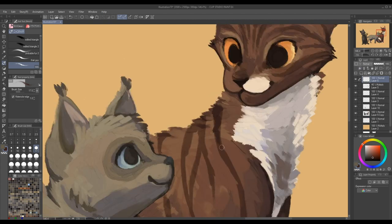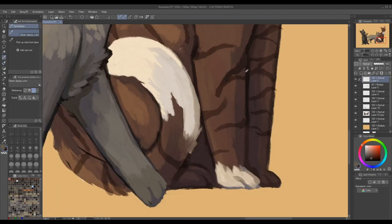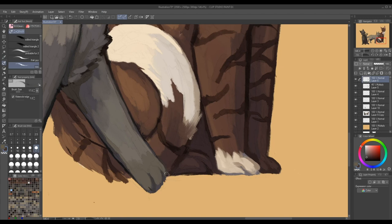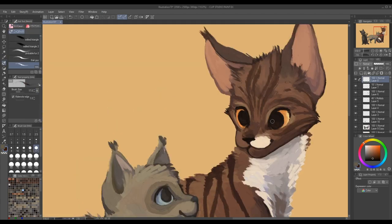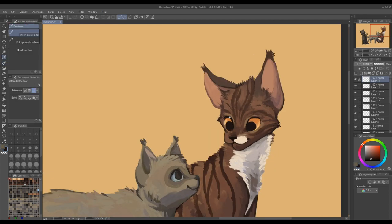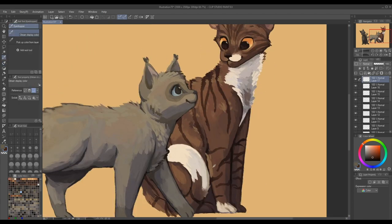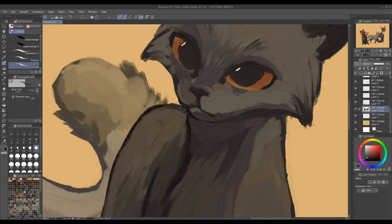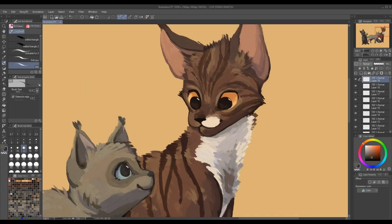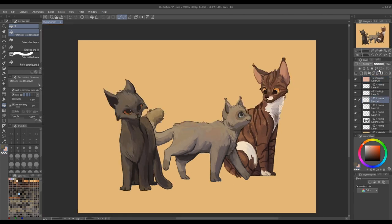I'm just about done at this point and then I realized that I actually haven't given Sunbeam her stripes, so I go through and paint all of Sunbeam's stripes in. One of her stripes is just falling right off her tail — this is fine, it's kind of funny looking, I like it. I also redo her eyes because I realized that she wasn't actually looking at Frostpaw anymore, so I fixed that up. Then I put eye shines on everybody. After that, I put an overlay on to change the color a little bit, flatten everything and move them more to the center of the image. I hope you guys enjoyed watching me paint.